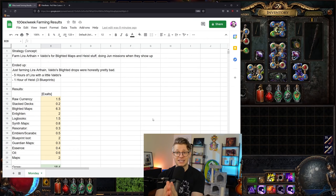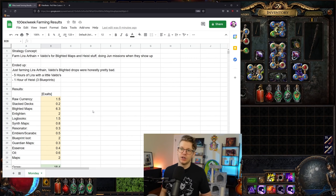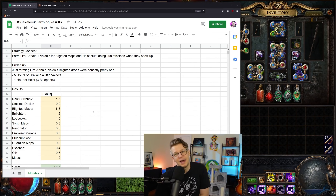I'll put the spreadsheet in the description below — it's going to stay public with a tab for each day so you can follow along. The top-level strategy was to farm Lira Arthane and Valdo's. What I actually did is farm each zone until the conquerors were ready, using a faster character, then switched to my bossing character to kill them. I eventually killed Sirus — he didn't drop anything good unfortunately.